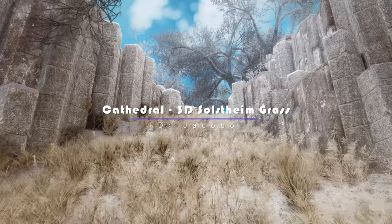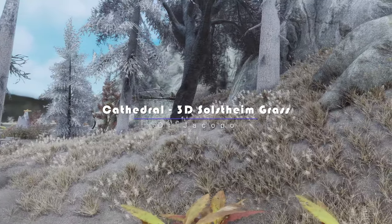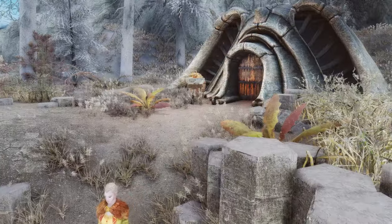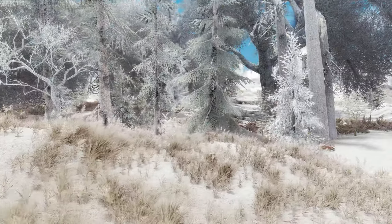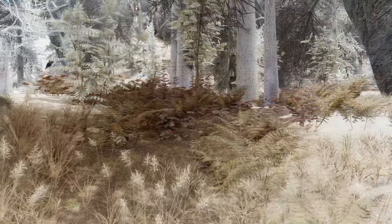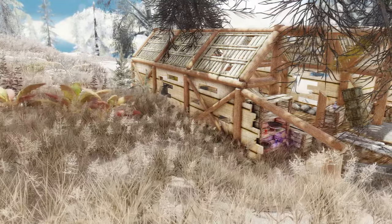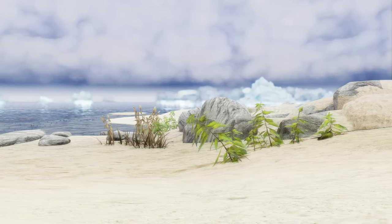Let me introduce the Cathedral 3D Solstheim Grass mod, which completely overhauls Solstheim's turf. Immerse yourself in the stunning landscapes of Solstheim with this mod. The grasses have been meticulously crafted using real-life references from Iceland, capturing the essence of its most common grasses. You'll also encounter unique ash-covered forest plants that add an extra layer of authenticity to the inner Solstheim forest. It's important to note that this mod specifically focuses on the grasses of Solstheim and does not impact the northern coast grasses, which retain their original types from the mainland.